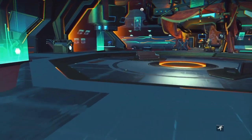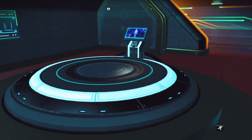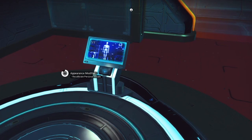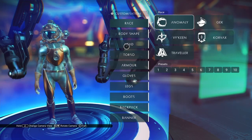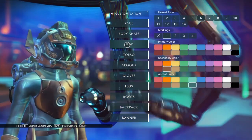A quick reminder: these visages only work if you are set as the Traveler species, so they don't work as an Anomaly, a Geck, or a Corvax.